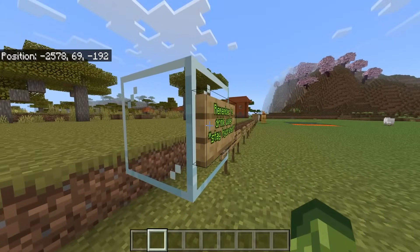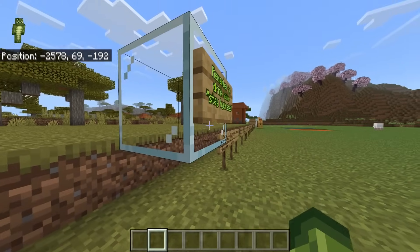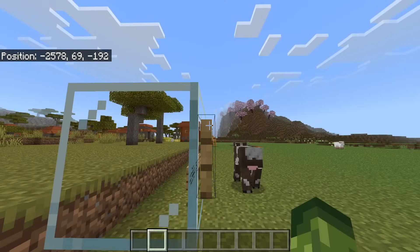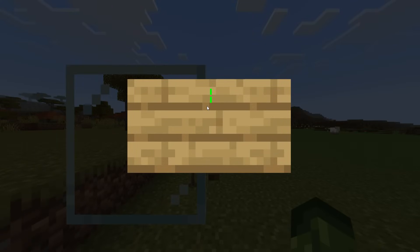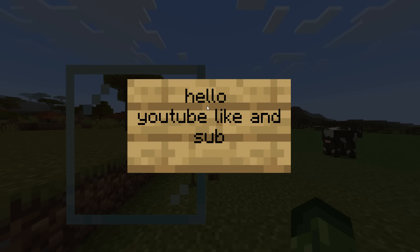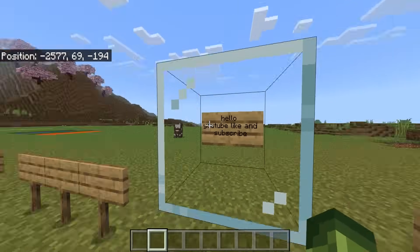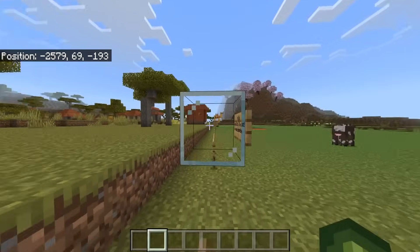This person was standing probably about here, and what it would do is begin to edit the back. If we just go around a bit more and tap on the sign, you can see we're still facing the front. As soon as we go past a certain point, we are now focusing on the back and we can put text there. So the front-facing position is no longer going to edit the back.